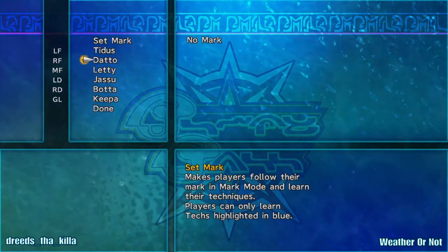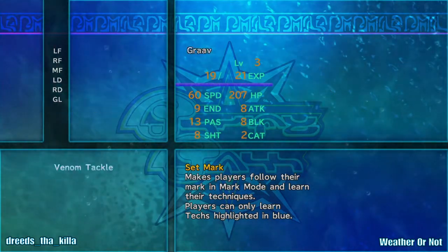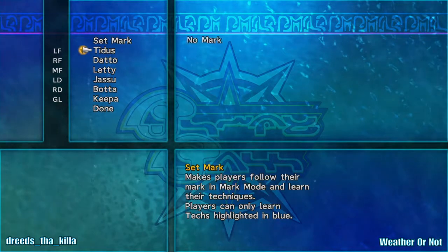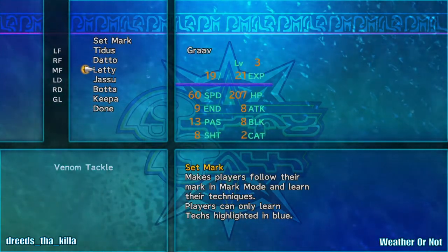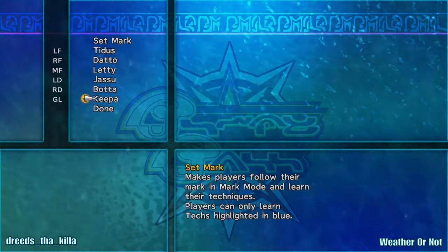I'm going to set no mark for Tidus. I'm actually going to give it to Letty and set him as the mark. Set marks — we'll get into this more in the second half. What you do is you set a mark, and if that player uses that ability in the game, the word 'Technicopy' flashes in the top left. You wait until the second time it flashes white and hit X to learn that ability. You have to be certain levels to learn certain abilities, and only certain players can learn certain abilities.